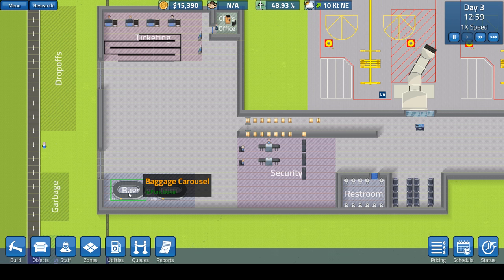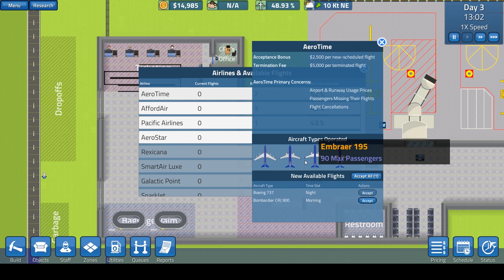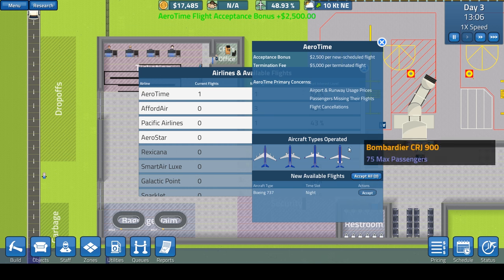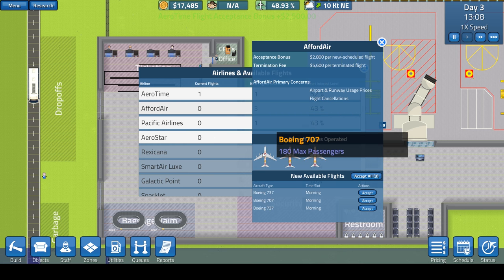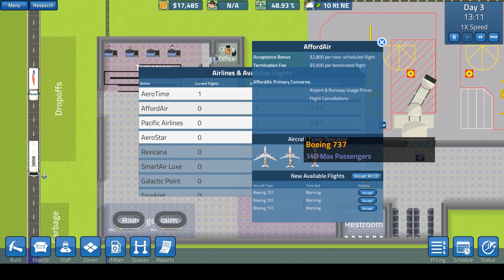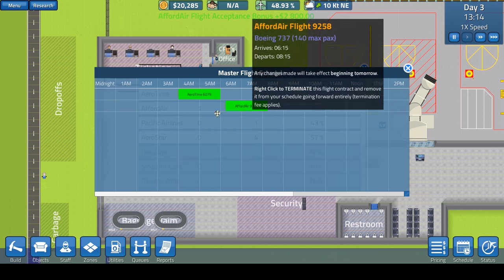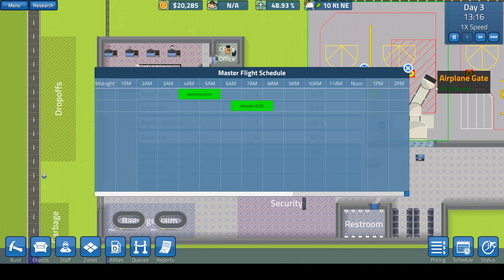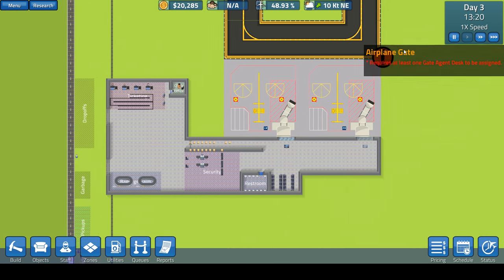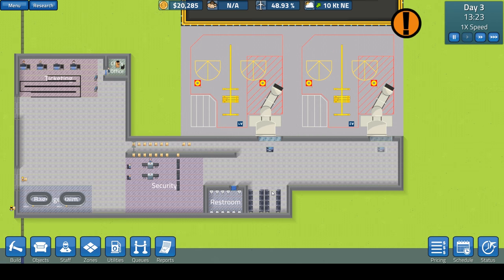This gate over here needs its own little agent desk and sliding doors to match what we have at the other gate. Let's put the gate agent desk right here. That looks good — $15,000. I think we'll be okay. Let's schedule the flights. I want two flights in the morning and two in the afternoon. There's a Bombardier here — 75 max passengers, sure let's accept that one. We can't accept the night time flight yet because the lights aren't installed.